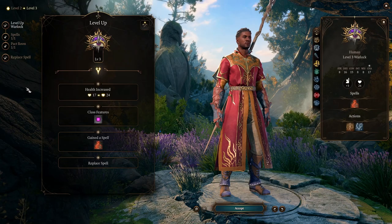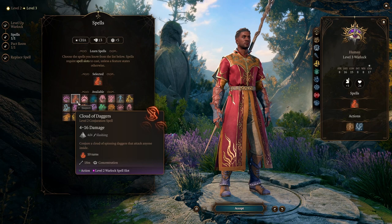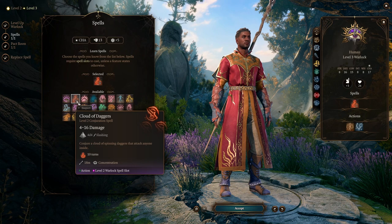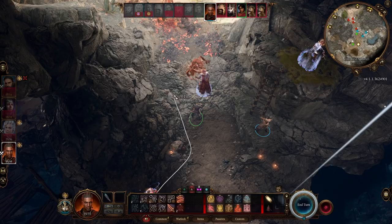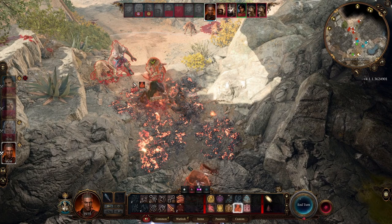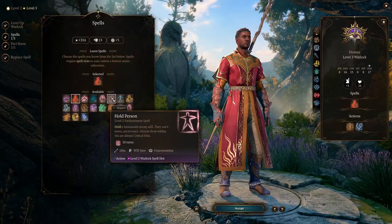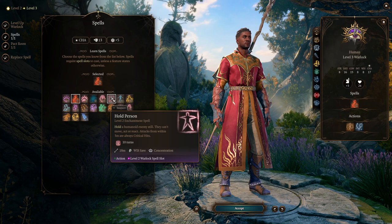At level three we get our pact boon, but first we select a spell. I choose Cloud of Daggers — an AoE damage spell that is incredibly powerful for hitting multiple enemies, cutting off areas so mobs take damage moving through, and funneling them into better positions for your party. If you don't want the AoE damage, Hold Person is also a great option, as crowd control is extremely effective in this game.